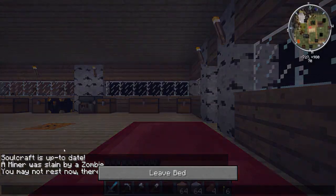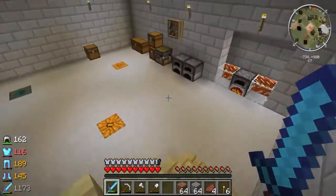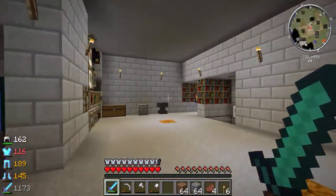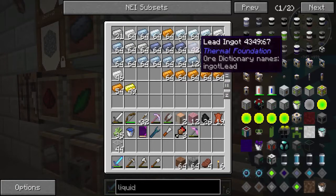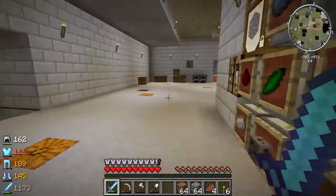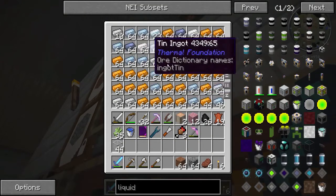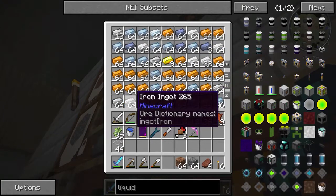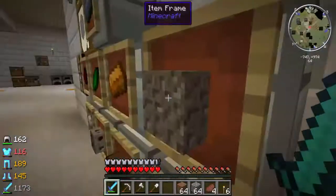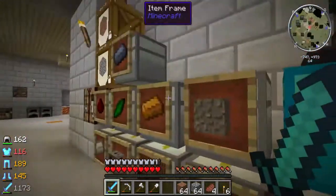I'm kind of concerned — I don't want our villagers to get all destroyed by the zombies out there. So I want to put an Iron Golem in there real quick. Sorry for the diversion, but that's probably going to be important. Do I have enough iron? I used a ton of iron for that iron tank. Okay, good, I've got iron. Let's get the rest out of here.